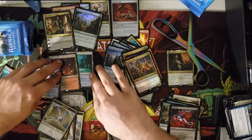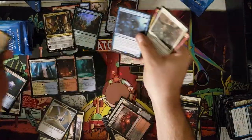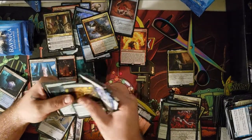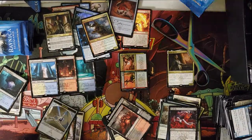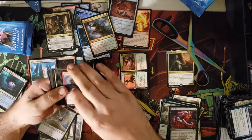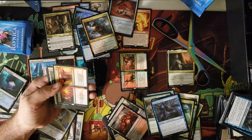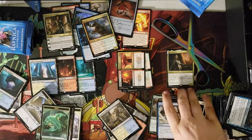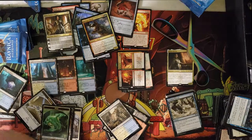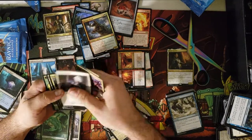We got our first planeswalker — we got Kaya! This is actually the first planeswalker I've seen in the whole box. So far we got one foil rare, two mythics — one being a planeswalker. Looking through: Ravager Worm was our third mythic, three shock lands, and one foil rare in Cinder Vines, which doesn't really feel like a foil rare. We still got about a third of the box left. A split card — that means nothing to us, it's garbage. I want a Dovin — I don't even know why, I just think he's a funny little guy.